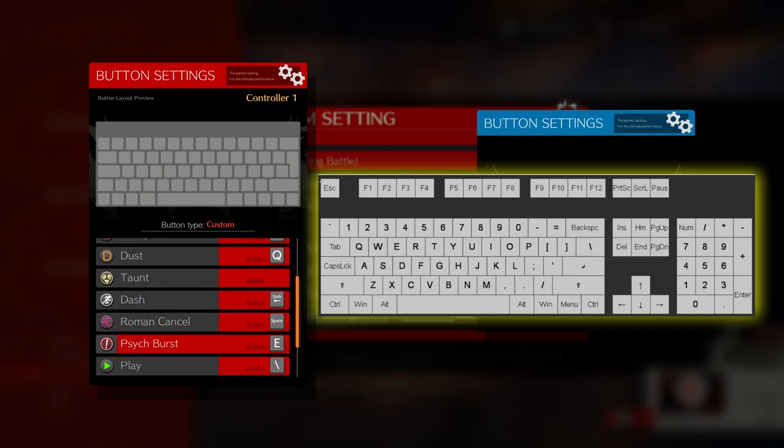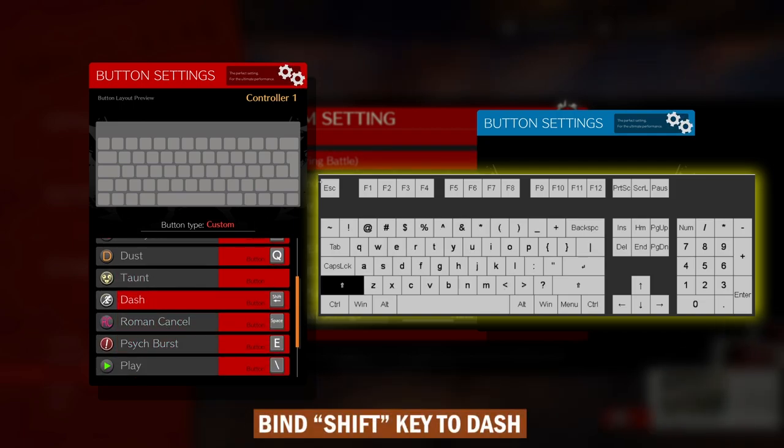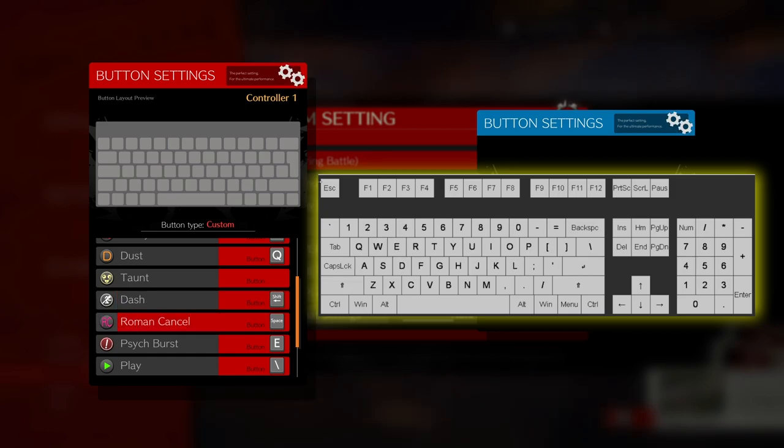Just as the Shift key is used for running in first-person shooters, I recommend binding the Shift key for dashing in this game. Lastly, the thumb sits nicely on the space bar, which can be used for Roman cancelling.